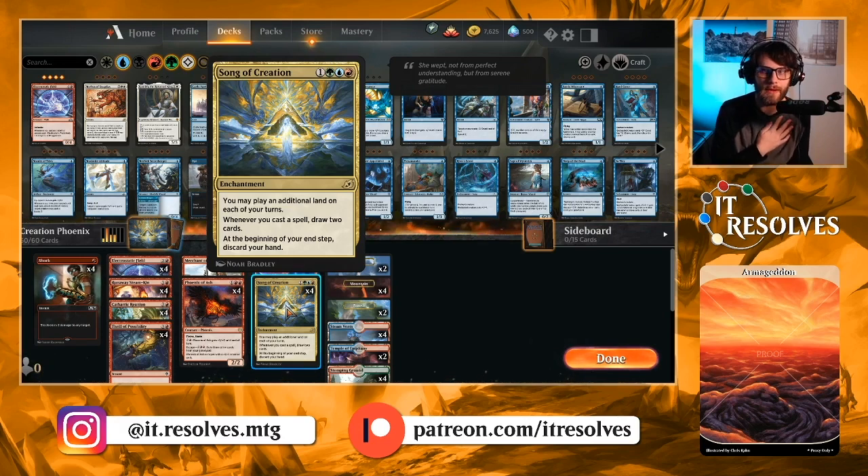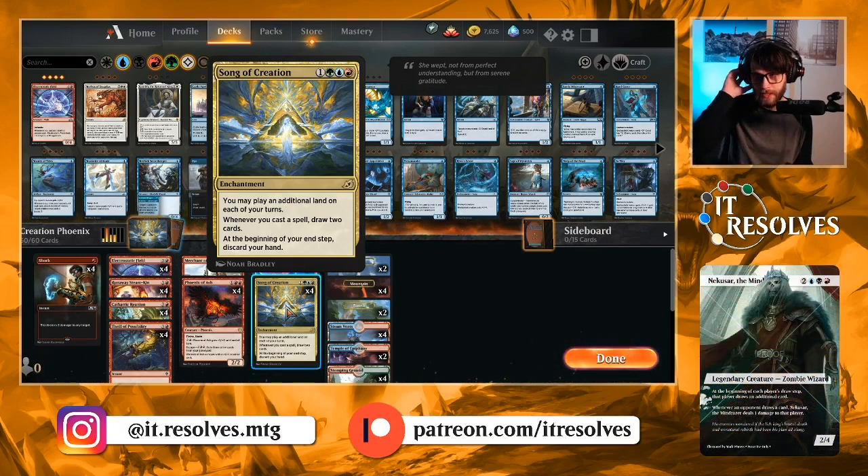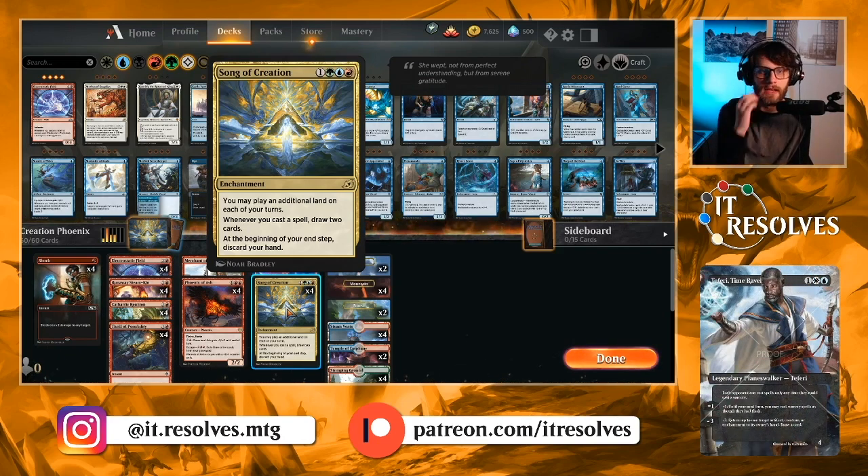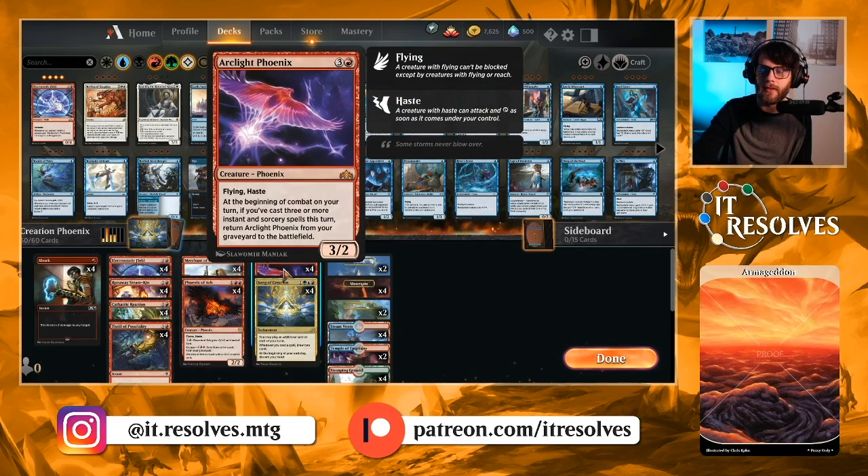Song of Creation costs one green, one blue, and one red for an enchantment. You can play an additional land on every turn. Whenever you cast a spell, you draw two cards, and then at the beginning of your end step, you discard your entire hand. This is a very powerful card, and you really have to capitalize on that discard. The obvious way to do that is Arclight Phoenix — it goes to the graveyard and you bring it back next turn with a few spells.